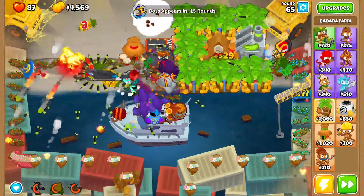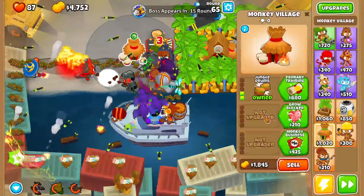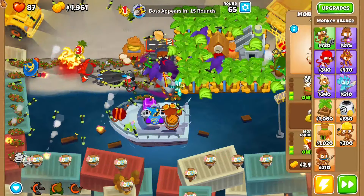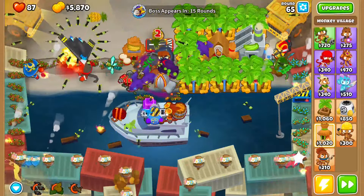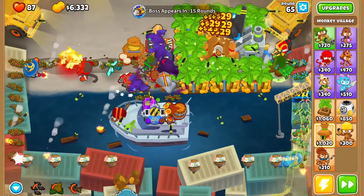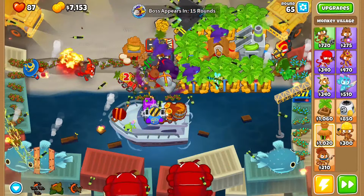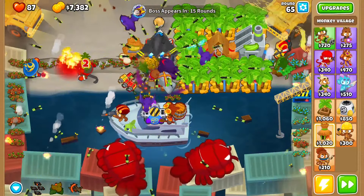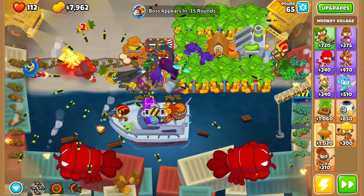After you've gotten all of them to Banana Resource Facilities, you want to get as many 2-0-3s as possible over here. Get this to Monkey Comrades to cheapen some of the farms you put over here. After you've done that, get them to 2-0-4s. Stop getting your farms at round 75 — finish up whatever farm you have, but never start a new one on round 76. I will see you right before the next boss.